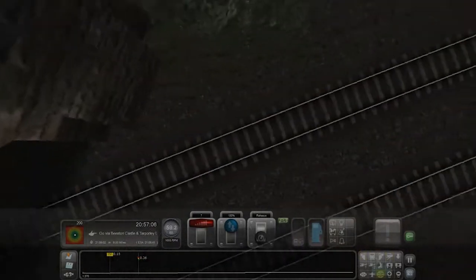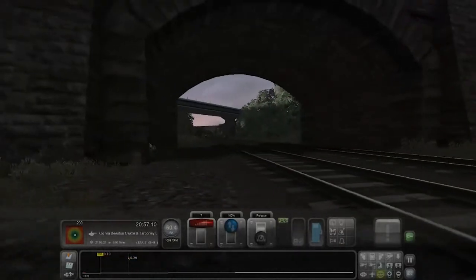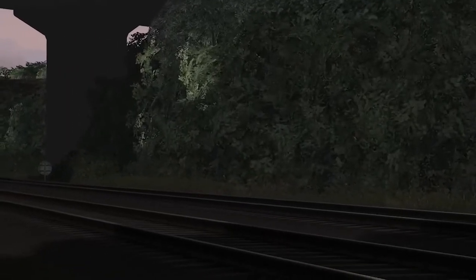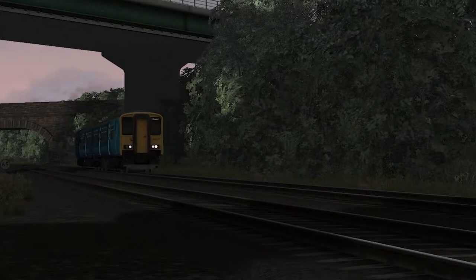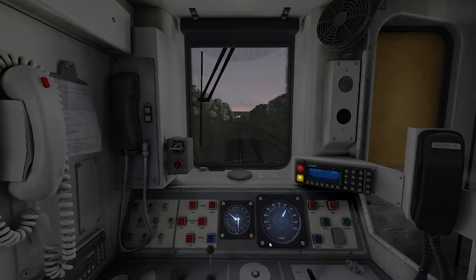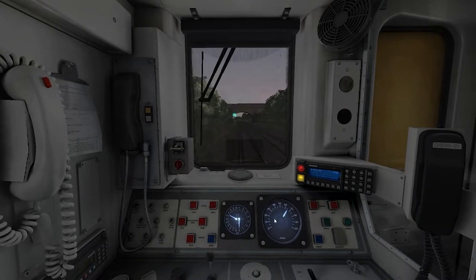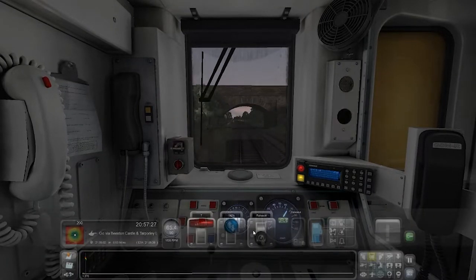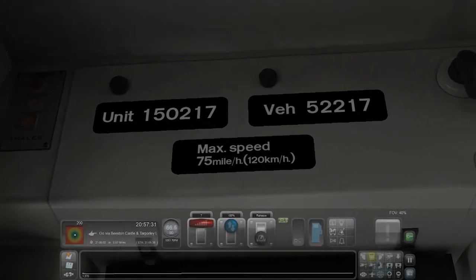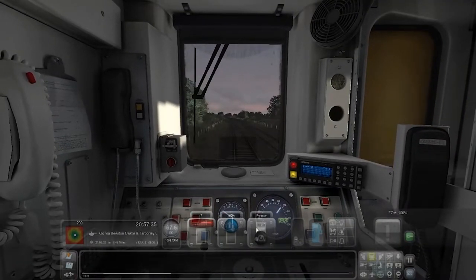Maybe get a cinematic shot here — let's go over to this bridge. Maybe this can be the screenshot. We'll have that as the thumbnail of the video. We've got a full solid 90 limit but this train can only go 75 miles per hour top speed, so we'll be going at 75 along this whole trip.